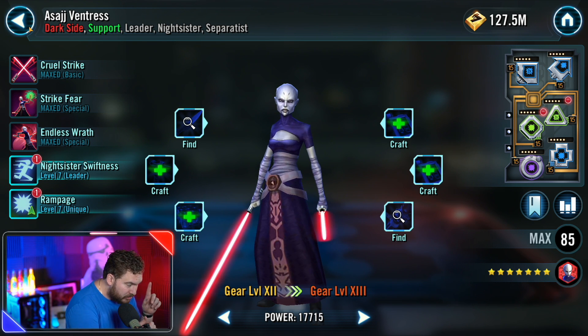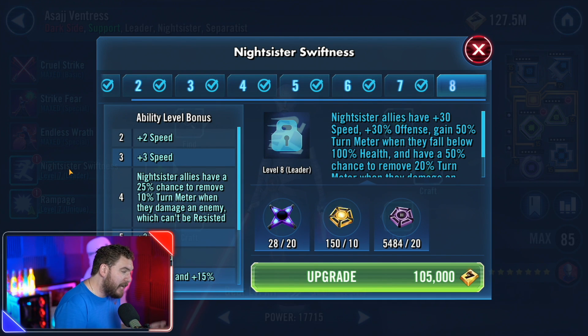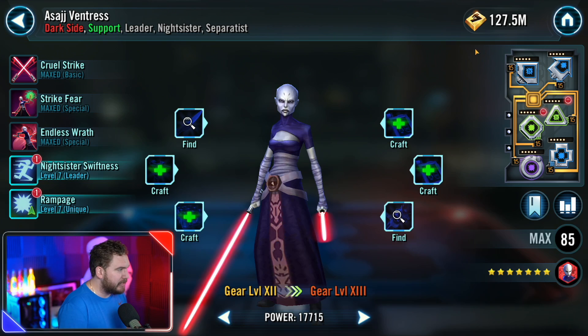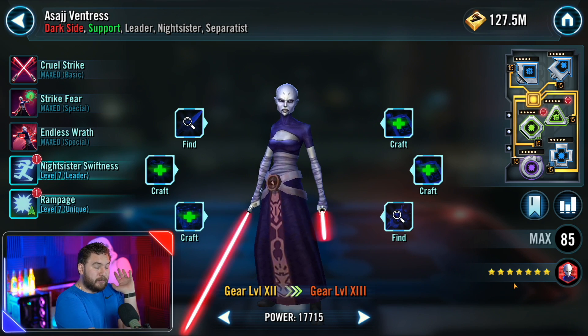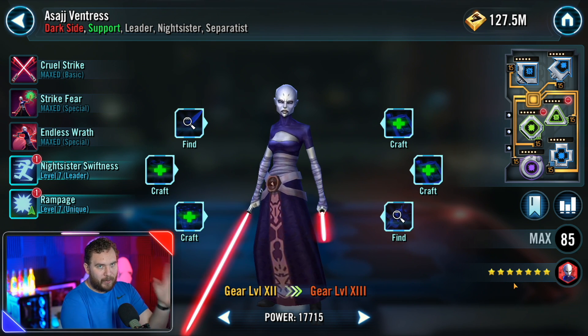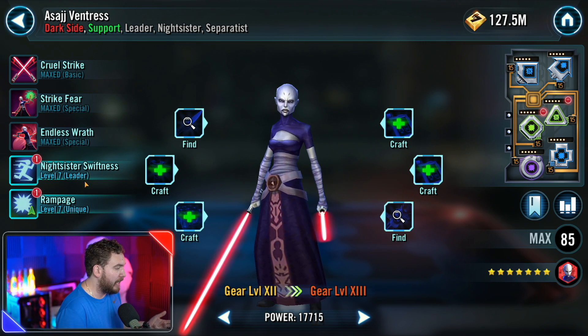Mainly the Nightsister tag — she is fantastic with the Nightsisters, especially important for pretty much all of the raids. If you're still tackling the Rancor raid and you have a Zeta, give it to Asajj Ventress, and you've got a turn meter removal heavy team. She's got a stun in her basic, and a mass buff dispel that can also remove turn meter, which is very deadly. This character will also be needed for the General Anakin Skywalker epic confrontation.